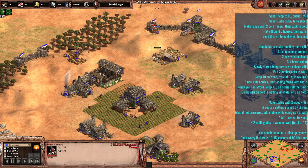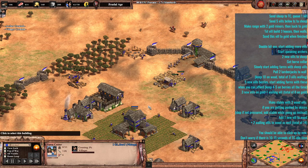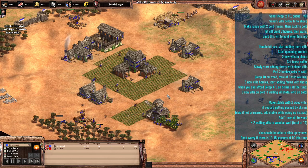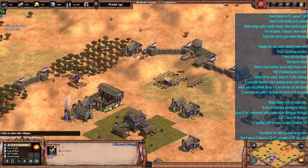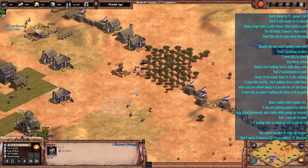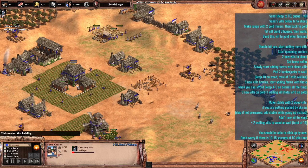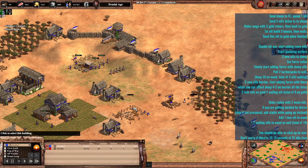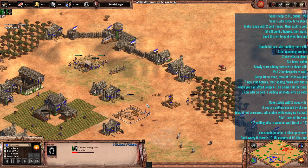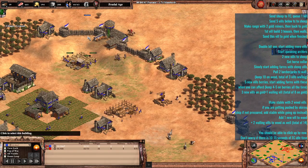Here's the catch: you're actually in a position to make a Stable very soon if your opponent is pushing you heavily with skirmishers — but that completely depends on the scenario. Once the five villagers were sent to berries and you start adding farms with those, send four more villagers to gold for a total of eight, and send one of the walling villagers back to gold. The two walling villagers, once they finish with the walls, go back to wood. You should be able to click up to Castle Age very soon. You can skip the Stable if your opponent is playing very passively.